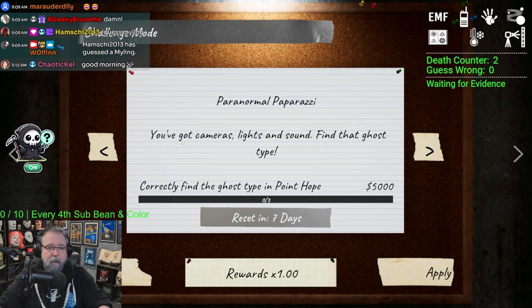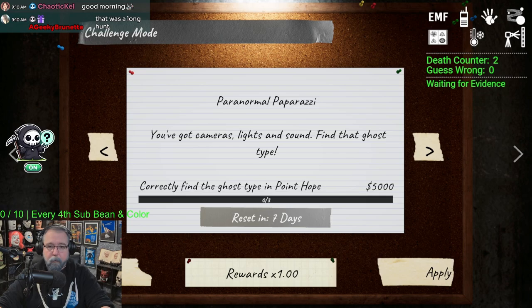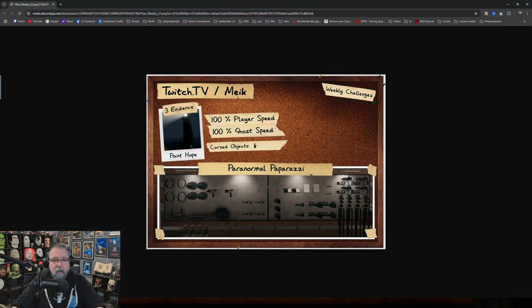We have Paranormal Paparazzi — cameras, lights, and sound. Find that ghost type. Let's find it in Point Hope. Thank god the blood moon thing is over, or we'd be doing this on a blood moon map. Three evidence, Point Hope, player speed 100%, ghost speed 100%.